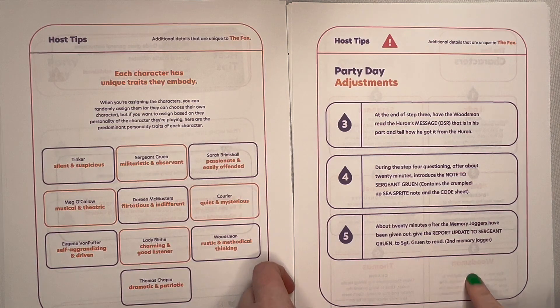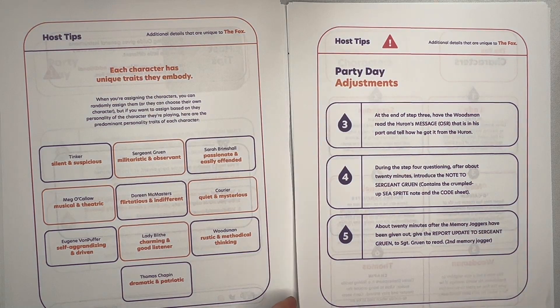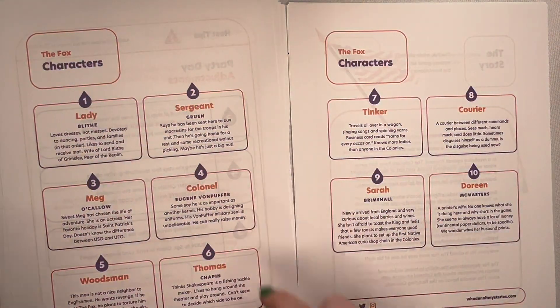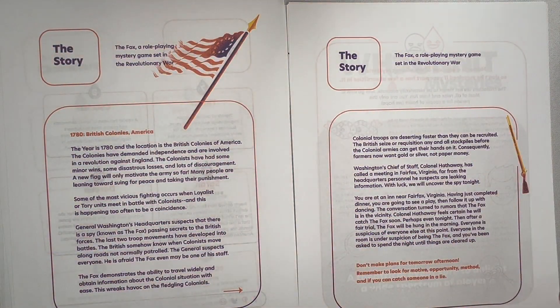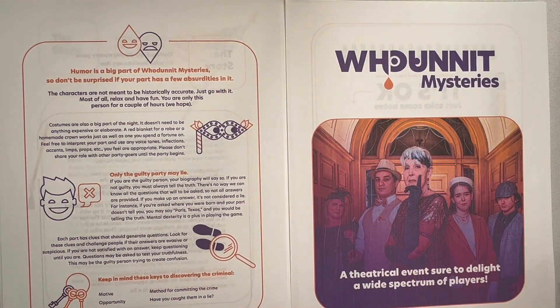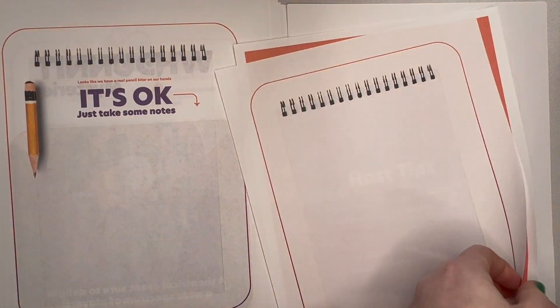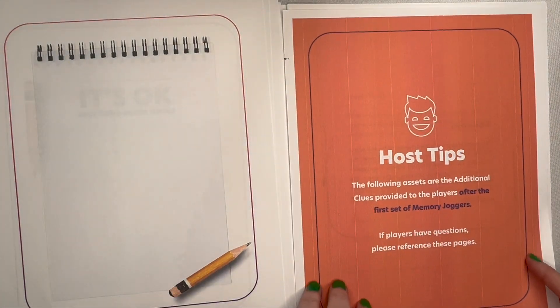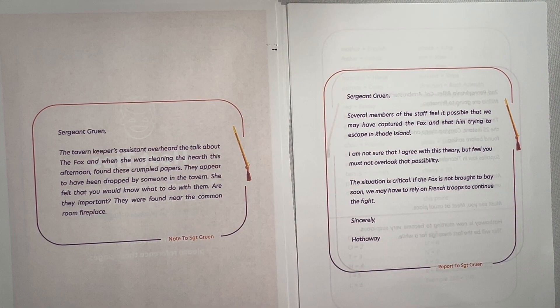And then we have the party day adjustments, so steps three, four, and five. The next documents are the same documents that are in each character packet as well — the cast of characters, the story, the rules of how to play a whodunit mystery game, and more note pages. And then here we have some extra stuff just for the host. These are some documents that need to be printed before the game and will be handed out when the hosting packet tells you.